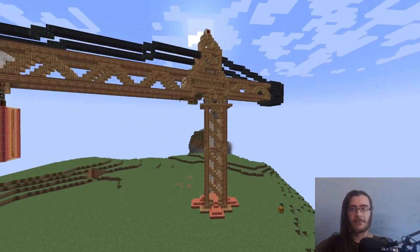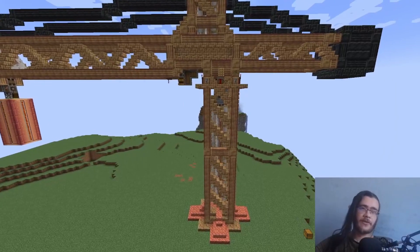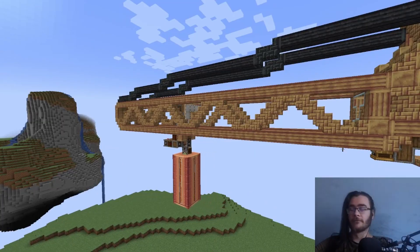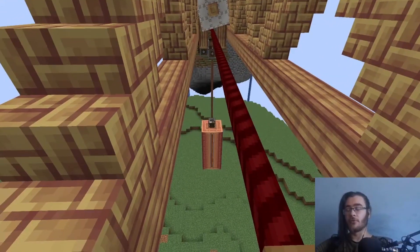Maybe I'll have a survival crane on my stream. Let's see how this works. The crane has three windmills: the big one powers the rotation, the small one powers the gantry, and the one on the gantry powers the rope.